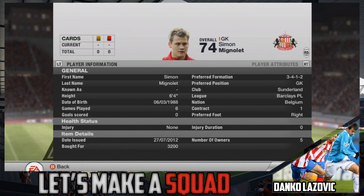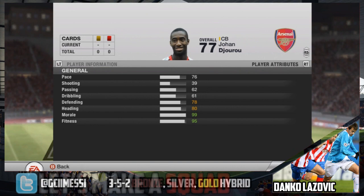The first defender we have is Johan Juru. Very good defender, 6'4 for 500 coins — he's basically discard value. He's got 76 pace, 78 defending and 80 heading, so he's very good in the air and deals with a lot of stuff that comes at him.